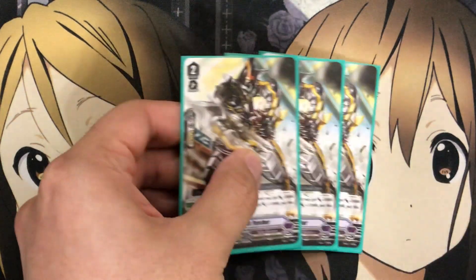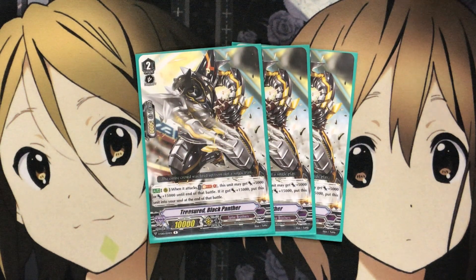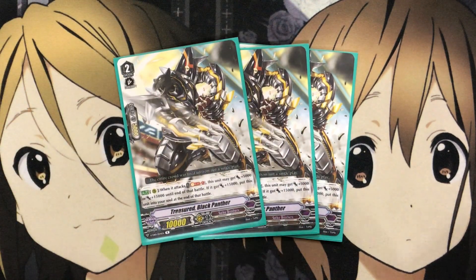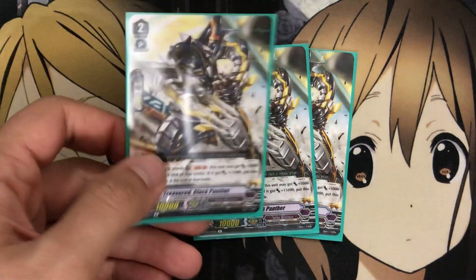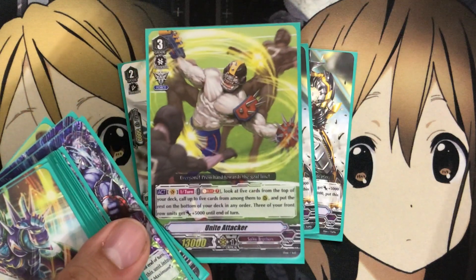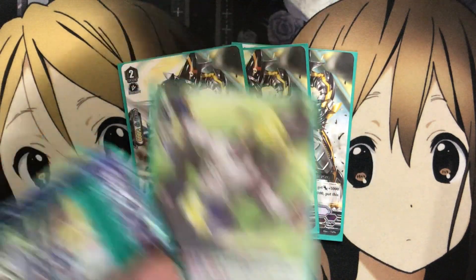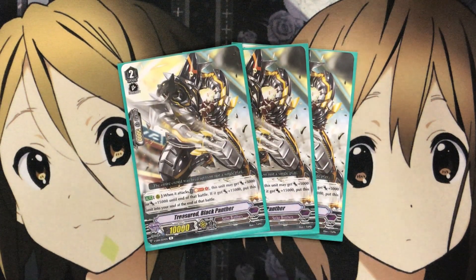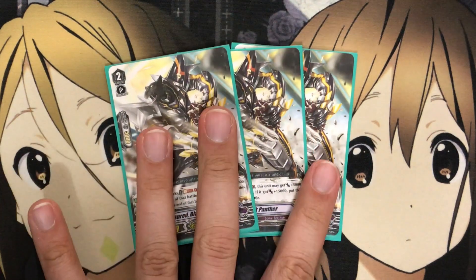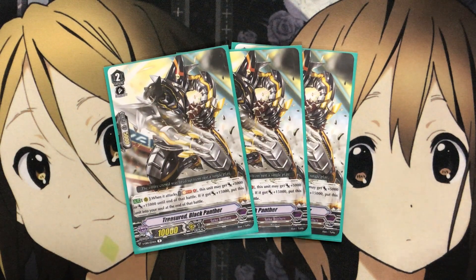Lastly for the Grade 2 spot, I run 3 Treasured Black Panther. This one uses Soul Blast when it attacks — Soul Blast 1, this unit gets plus 5,000 or plus 15,000 until end of battle. If it gets the plus 15,000, put this unit into your soul at the end of that battle. The Soul Blast and then putting the card back into the soul is essentially a one-for-one swap. You do lose the one Rear Guard, but Unite Attacker's Soul Blast can make up for it. I only run three since Thaddeus provides retire pressure without a Soul Blast requirement, and the budget-friendly cost was also a top reason I picked it.